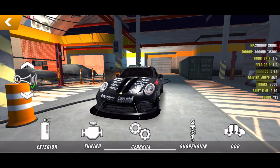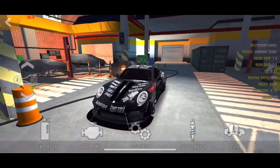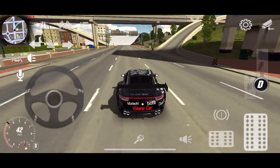Now for the suspension and center of gravity — don't adjust that, it just really messes with the physics of the game and doesn't work out well. Now that you've got the setup, you can begin drifting.